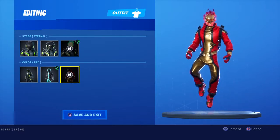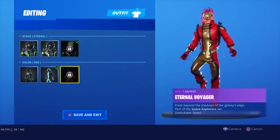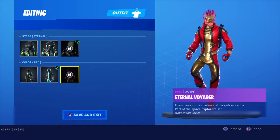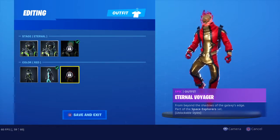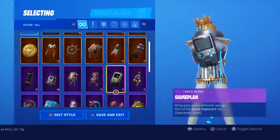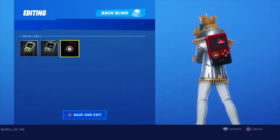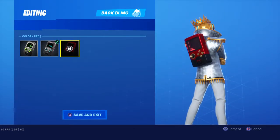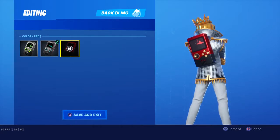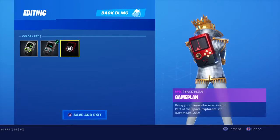So this is number two. Yonder is number one, this is number two. I'm going to show you Internal Voyager's back bling in red. This is not going to be shown in the overtime challenges, but once you complete the challenges and get the red version of Internal Voyager, you'll also get this as well.